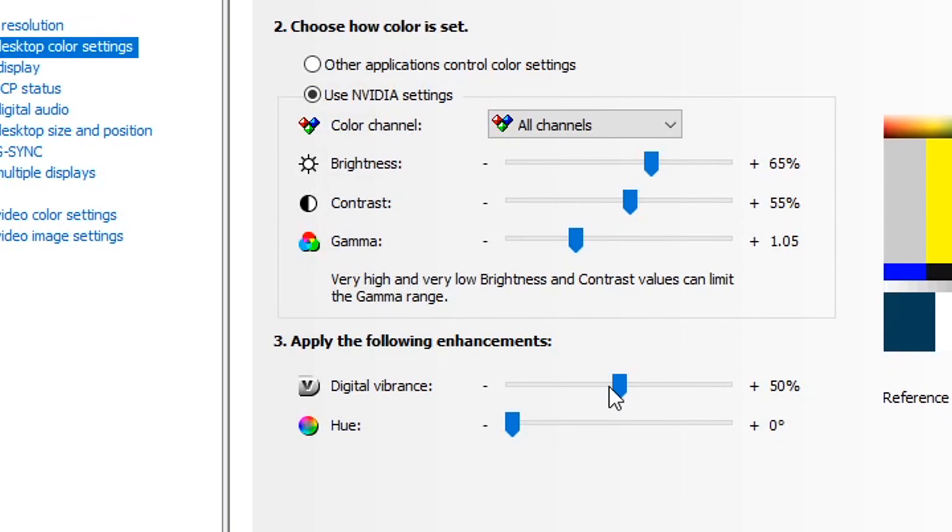Now scroll down and put your digital vibrance to 60% and press apply.